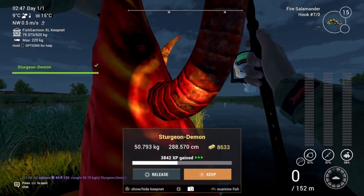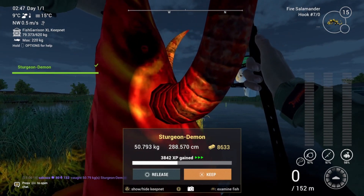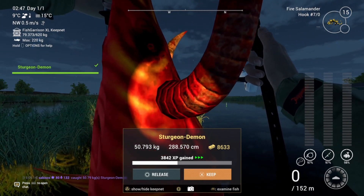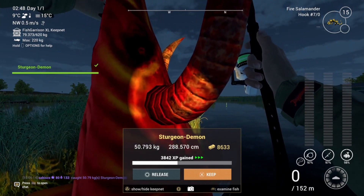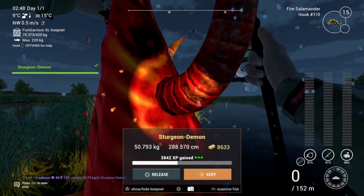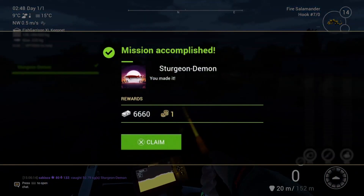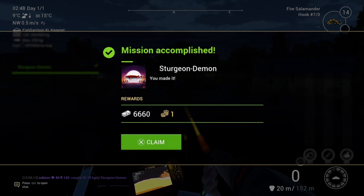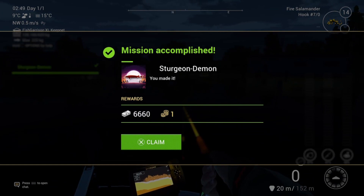Alright, and we got the second one as well. I thought this was going to be the easiest one, but I am happy — I don't need to waste bait coins. Overall, the event is very expensive. I think you need at least 300 bait coins for the whole event, definitely.